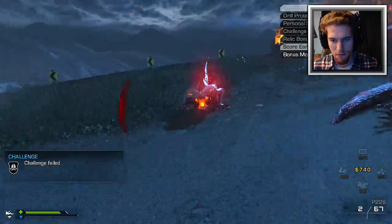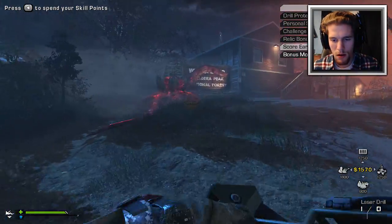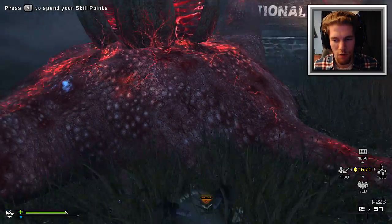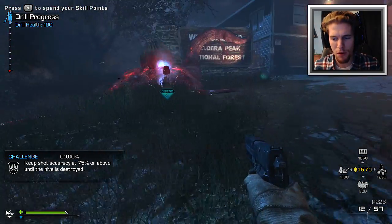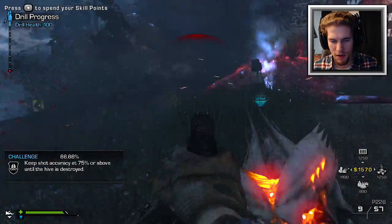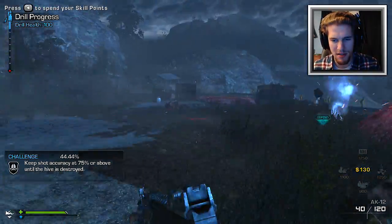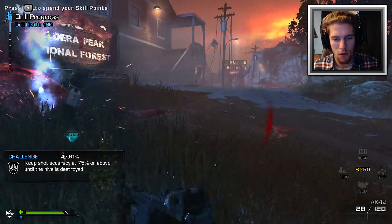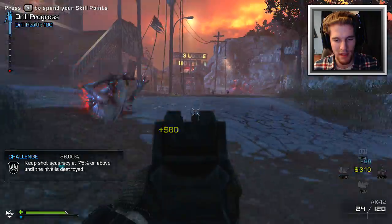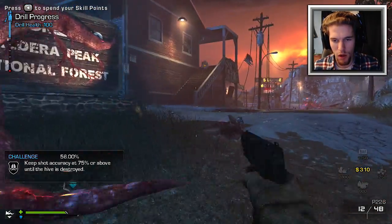Oh god, they're attacking me from behind — knifing them. I lost a little bit of health but it's recovering. I'm taking the drill to the next extraction point. On the bottom right-hand corner it says the d-pad. My abilities — if I push up, left, right, or down: up looks like ammo, left looks like a turret I can deploy, right is IMS, and bottom looks like supplies. Oh crap, I just bought a weapon! I didn't realize it cost money. It's kind of like buying weapons off the wall in Zombies but instead they have random weapons placed on the map.